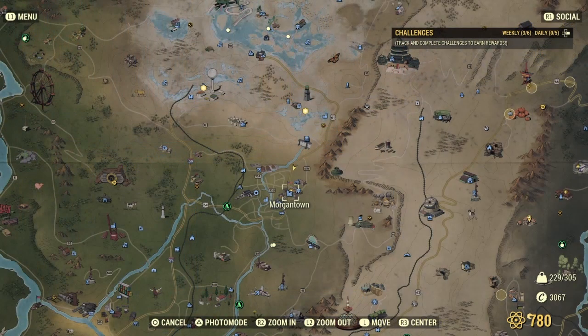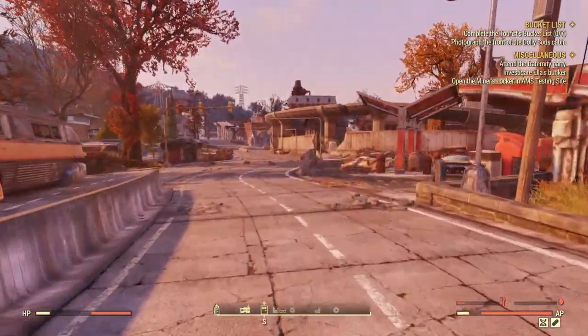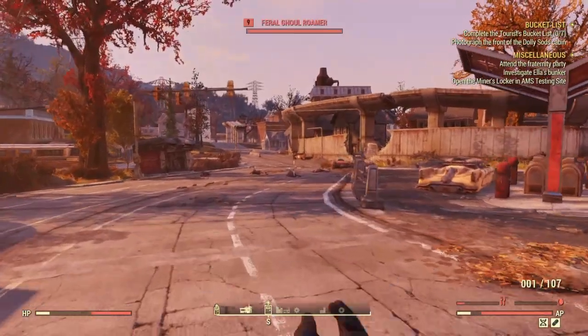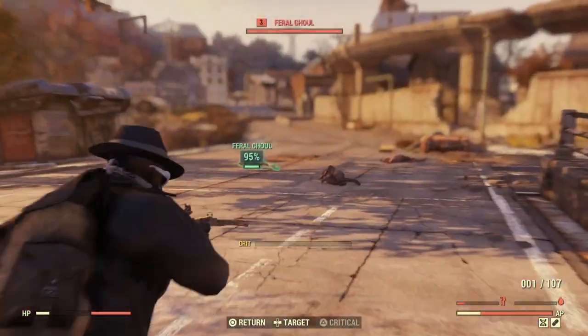You're going to need to craft yourself 50 of those. Once you're ready, head on over to Morgantown. The reason why I chose Morgantown is because you can easily one-shot the Feral Ghouls over here. You can choose anything that's close to Vault 76 — this will work. Get yourself 50 kills and we will have two of our challenges knocked down.